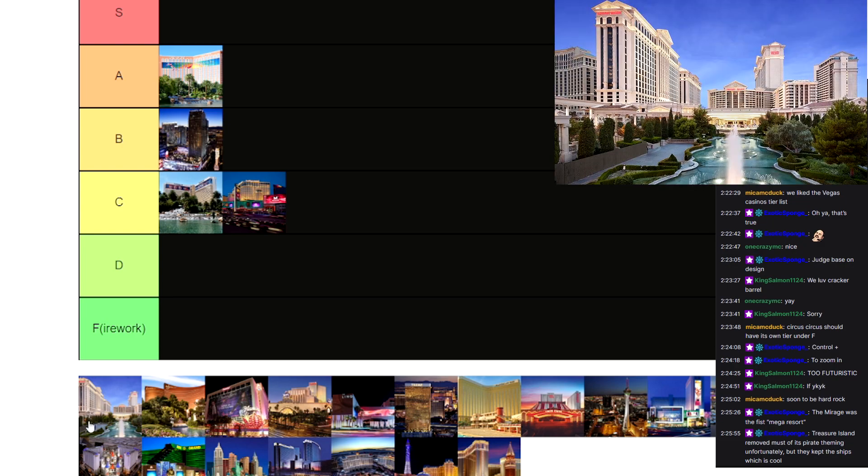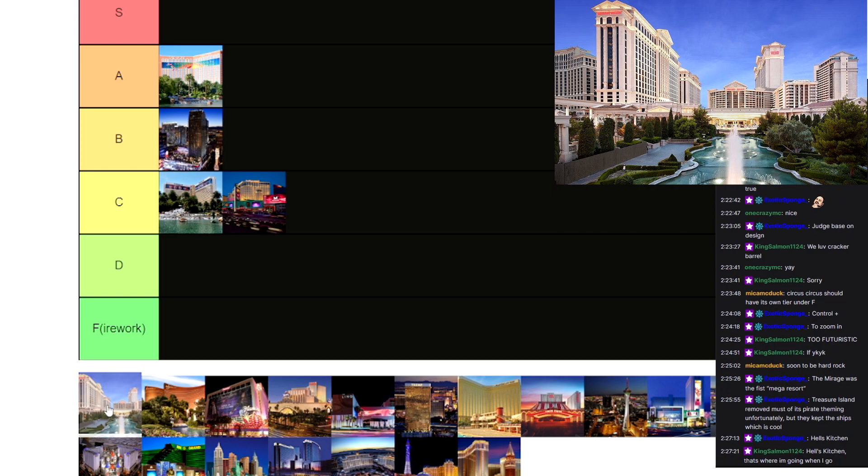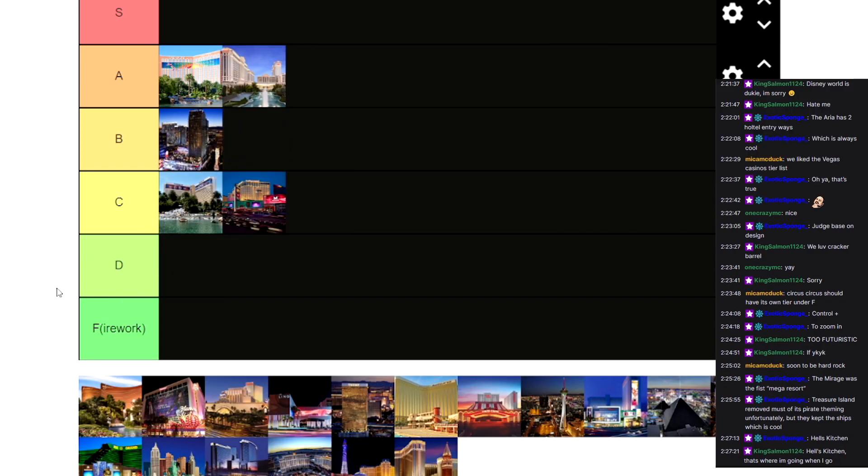Now we got Caesar's Palace, which is pretty cool — good theming. It's got the Gordon Ramsay restaurant, Hell's Kitchen. I like the theme of it. It's grand, and it's one of the first casinos people think of when they think of Las Vegas. So I think Caesar's Palace is going to go up there with A tier.